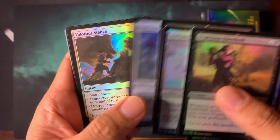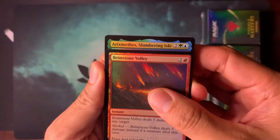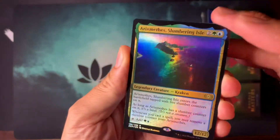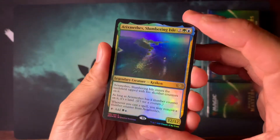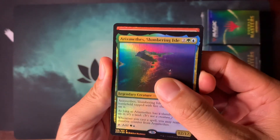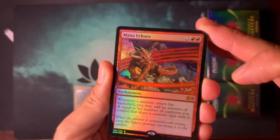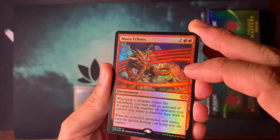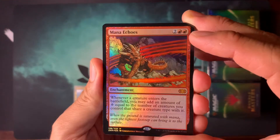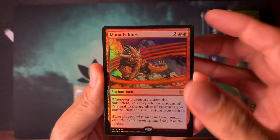Alright, Citadel clone shell. I believe... is it this next one? Arisabethes. That's a nice foil — like the non-commander foil treatment. See what else we get here. Mana Echoes — oh, that's a beautiful mythic. Like an old school... Onslaught maybe? Or Odyssey? Wow, that's nice. I will take that.